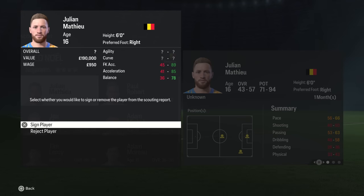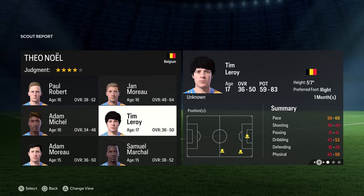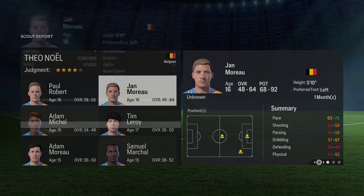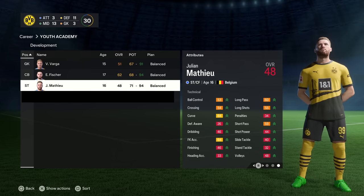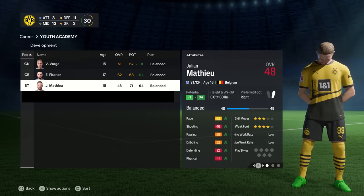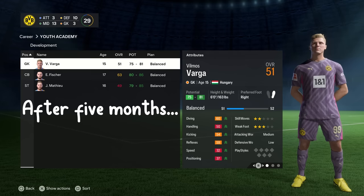The youth academy area immediately unveils players' true overalls, so for speed and efficiency, try to sign everyone of 90-plus maximum potential and release from your academy accordingly. The longer you keep a player in the academy, the smaller their potential range will become, giving you a deeper understanding of future trajectories.